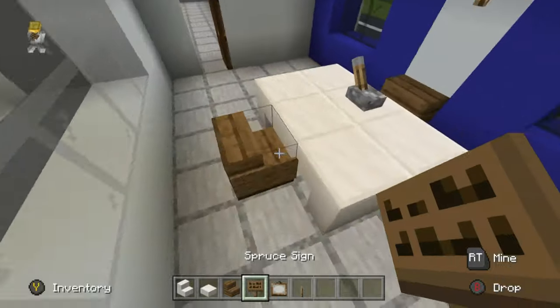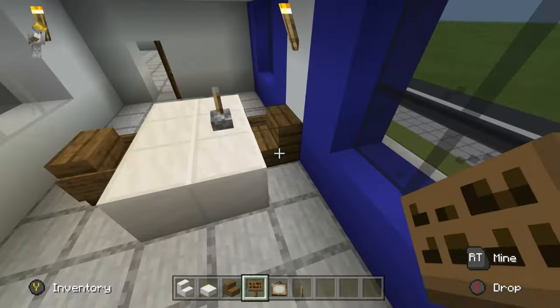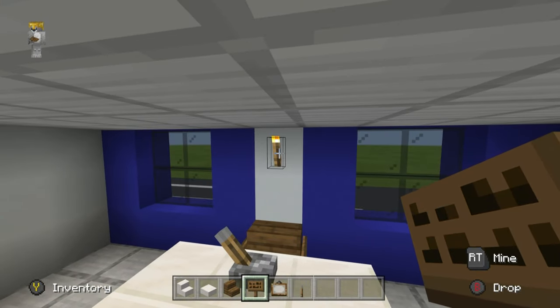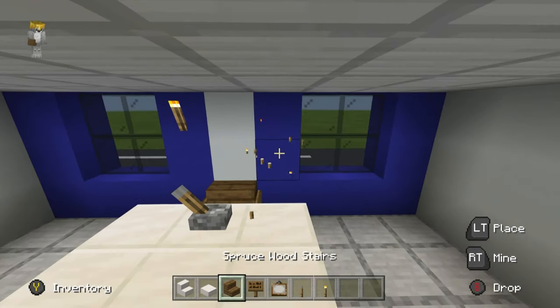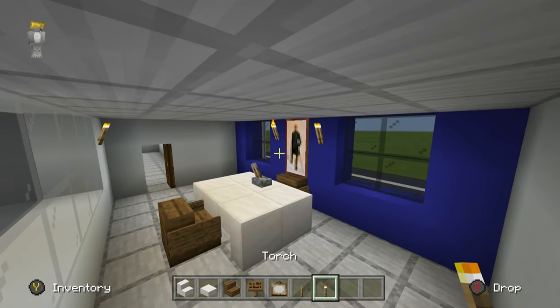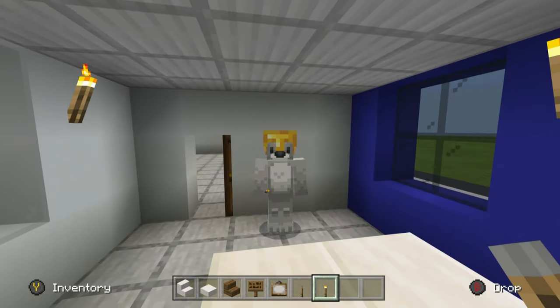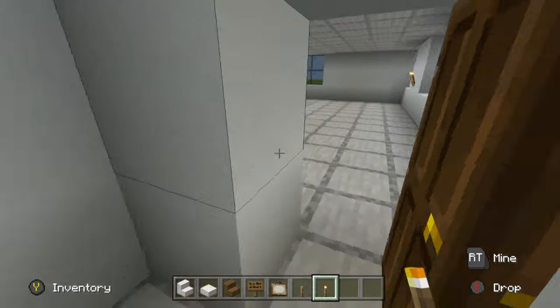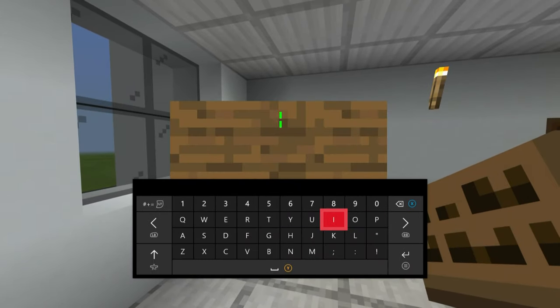Add chairs on either side — usually imagining a one-on-one interrogation scenario. You can put a painting on the wall if you like. This room is meant to be dead simple — when interrogating people you don't want distractions. Now that you've done all that, we can work our way out of the interrogation room. You can even label it with a sign if you want.